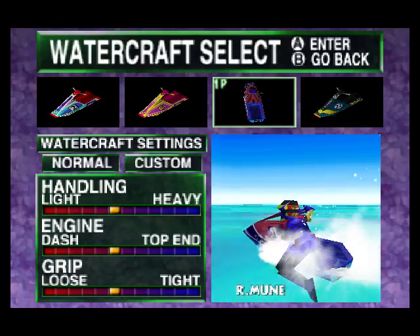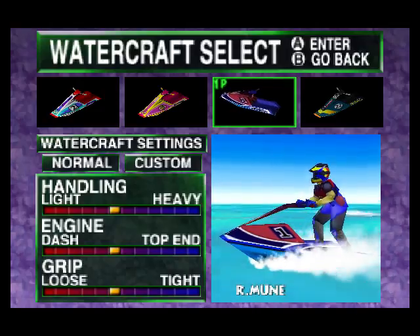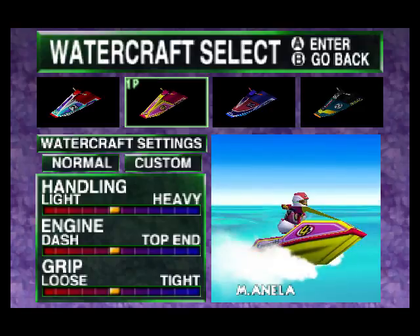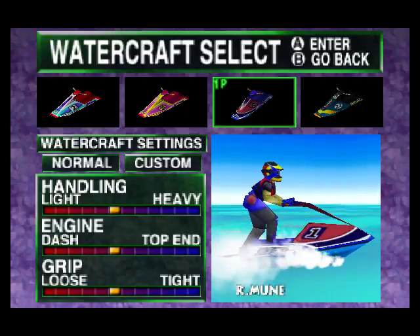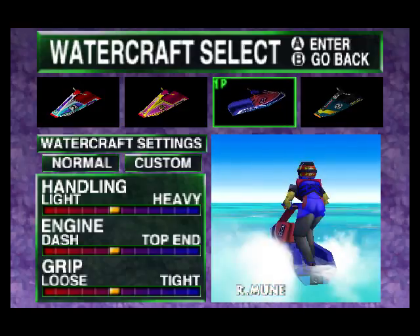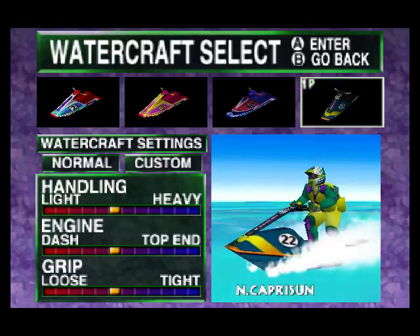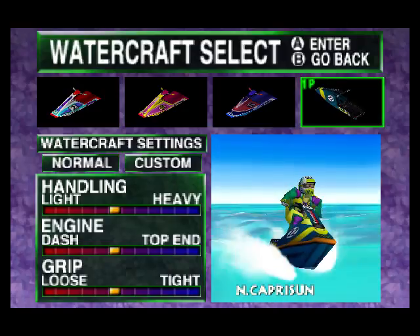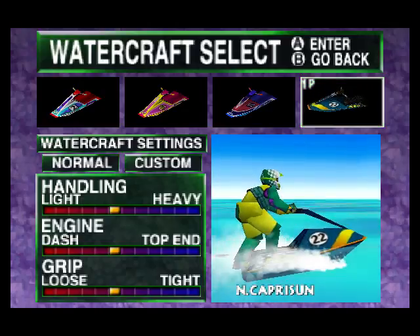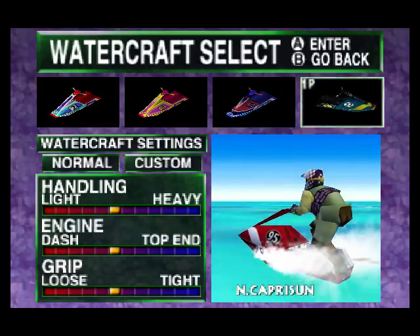Then you've got Miles Jetter — that was his name. And this is the character I'll be playing as. He has an alternate costume. But yeah, Miles Jetter only appears in this game. He doesn't appear in the GameCube sequel, Bluestorm. Really unfortunate. And then there's Dwight or Dwayne Mariner. He has the fastest top speed, the worst acceleration, and worst handling — kind of the tiny tiger of the game. We've aptly named him Nintendo Capri Sun.